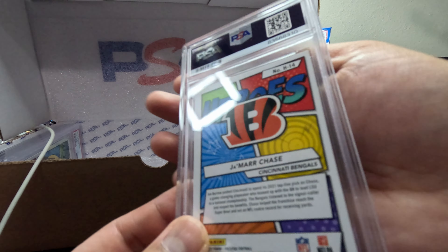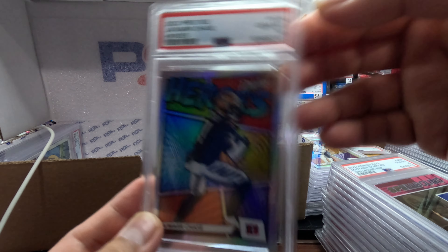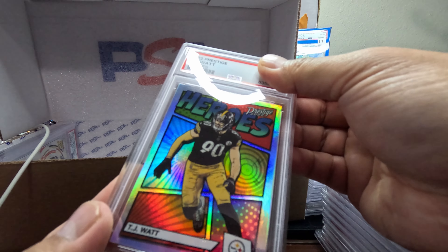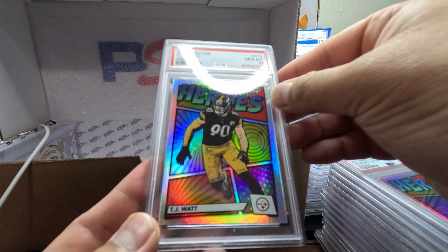A Jamar Chase — Jamar Chase. We got a Gem Mint 10. There we go, something nice. Let's keep going. TJ Watt — we got a Gem Mint 10. Nice, nice, nice.